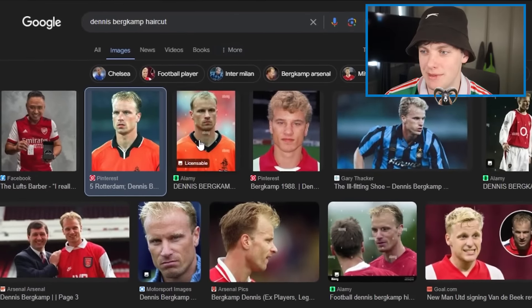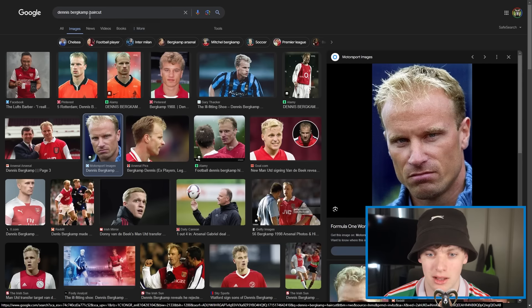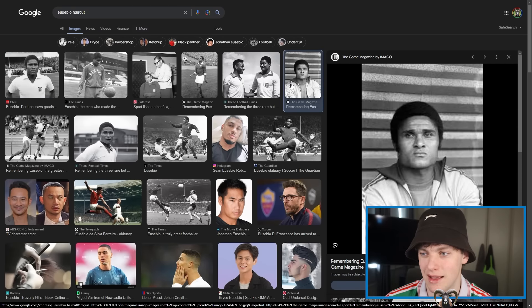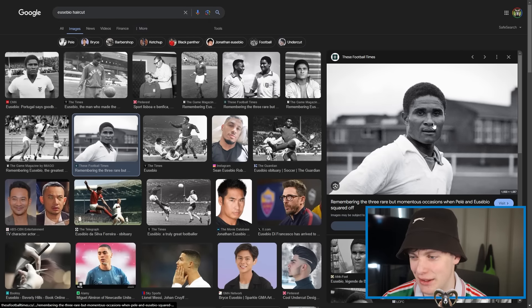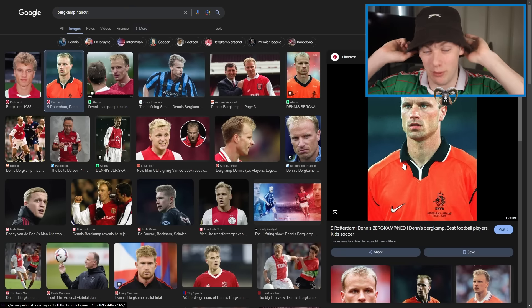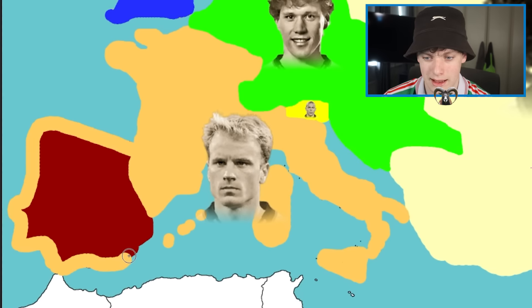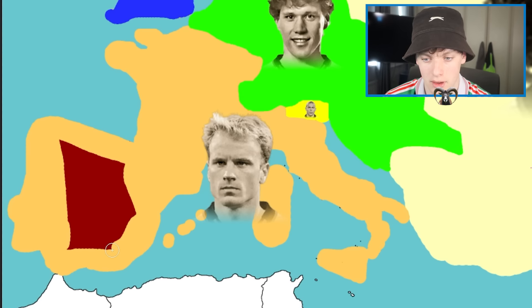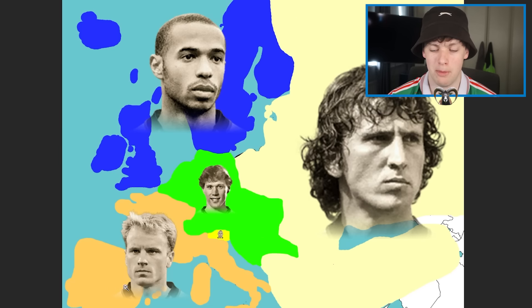Worst haircut wins — the tiebreaker challenge. Bergkamp's 90s haircut versus Eusebio's basic haircut: no fade, nothing. Bergkamp wins the worst haircut vote. Eusebio is gone — he had taken over Iberia, but now it's Dennis Bergkamp's turn. Bergkamp more or less owns the entire Western Mediterranean. Final five remaining: Thierry Henry in the north, Zico in the east, Bergkamp in the west, Van Basten in the center, and R9 just sitting in Northern Italy slash Slovenia. Let's sim out the season — Grimsby must win the title.